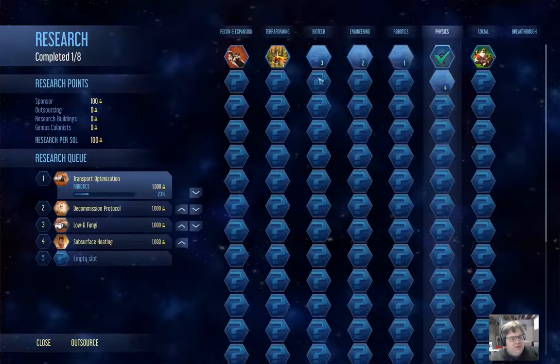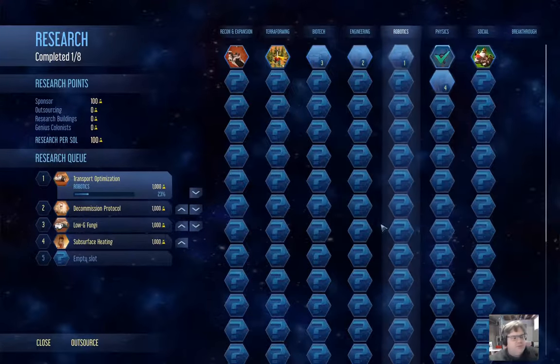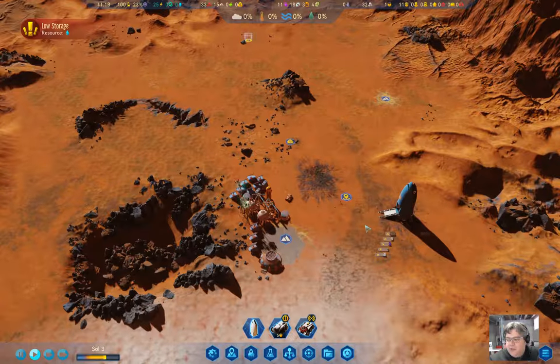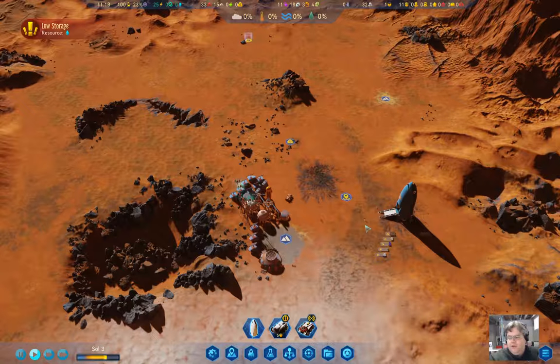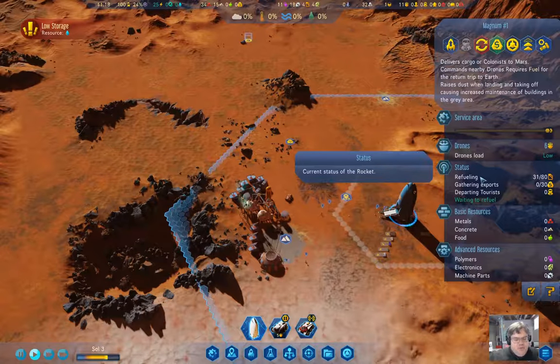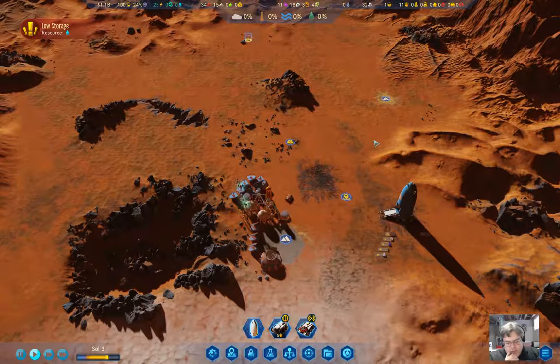It'd be nice if one of these techs were the extra passenger capacity for rockets, but that's not going to be the case. If I wasn't planning to get colonists on Mars by Sol 15, I'd work my way down the tech tree and get a bigger rocket first. Since I am going for that milestone, we just need to get the rocket refueled and on its way back to Earth before about Sol 8, and then we'll be able to get our colonists here in time.